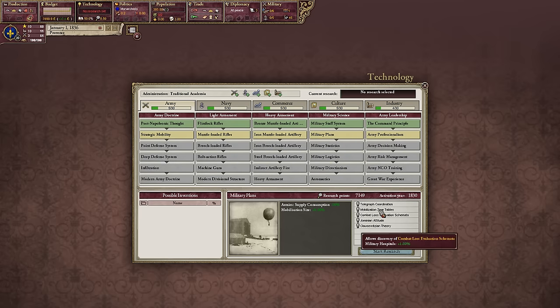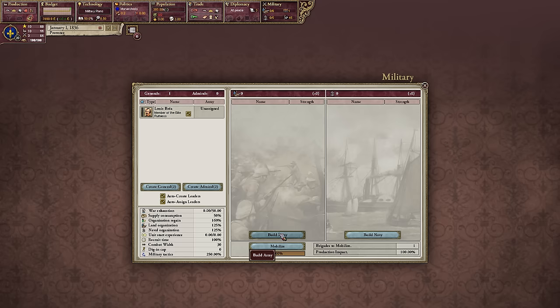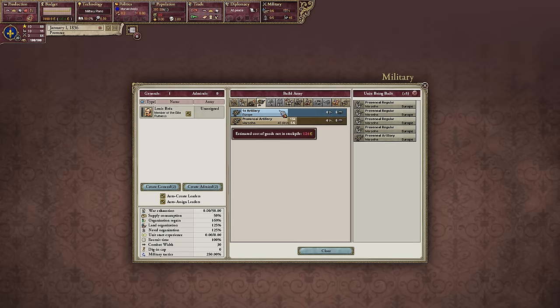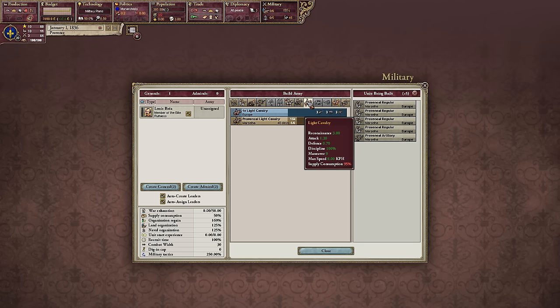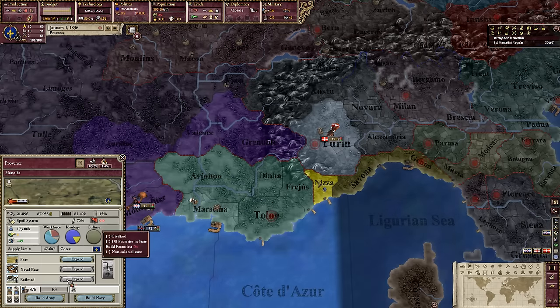Army consumption. Discipline is always good. I just lost my train of thought for a second. Light cavalry — maneuver 2. We'll go for some light cavalry; that should help out for sieges.